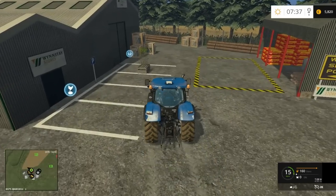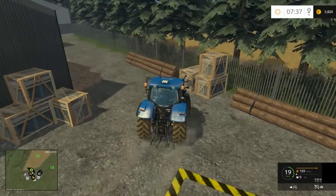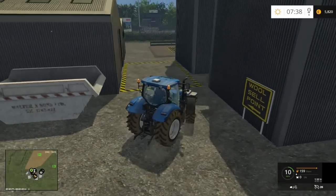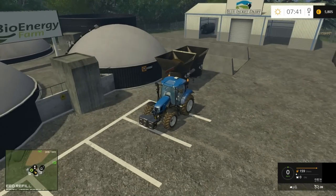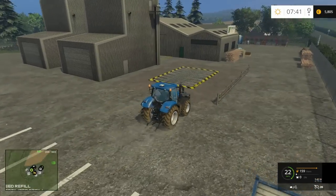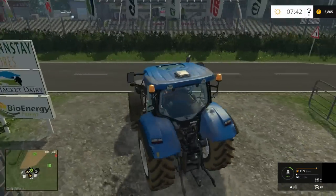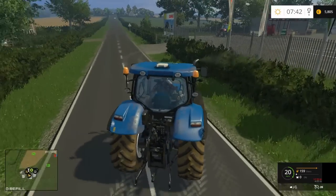So this is obviously where we buy our tree saplings and also sell our wood, along with other things as well. It even tells us where to sell things — this is where we sell our wool, and we sell our wood just back there. And here's the bioenergy as well, so we've got everything we need. I've seen a fair bit of the map now and I'm really impressed — can't wait to get into farming on this map.